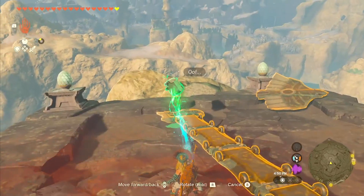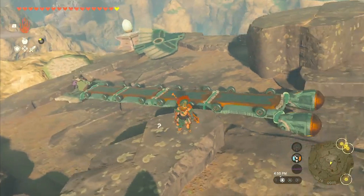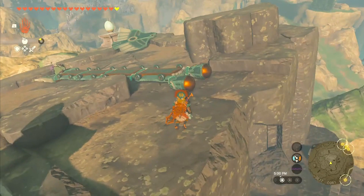A player named Syracuse on Reddit built a Korok catapult to launch the creature across a canyon near Rito Village. Rather than using the wing glider, Syracuse cleverly constructed the catapult with Zonai platforms and stabilizers.